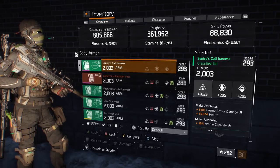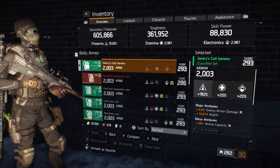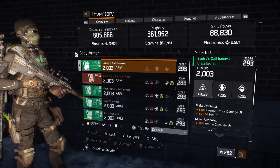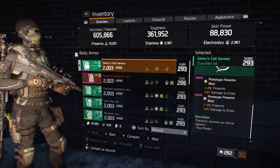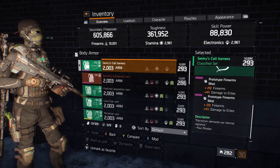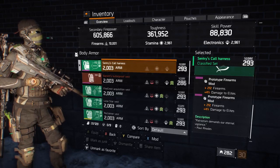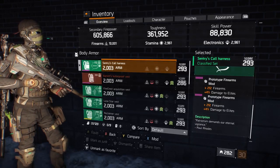Let's go over the stats now. For the body armor, I've got enemy armor damage to further increase what I'm hitting for, and health to stay in the fight a bit longer and take a few more hits. As for the mods, I've got two +12 firearms mods with +4 damage to elites. These are on all my gear pieces, so that's 20% more damage to elites just from the mods — the rest will be rolled onto the gear pieces.